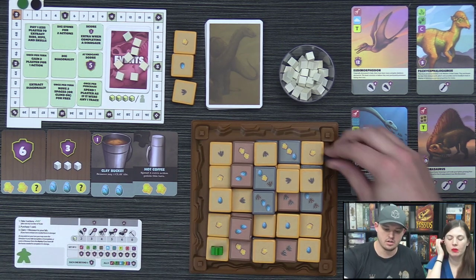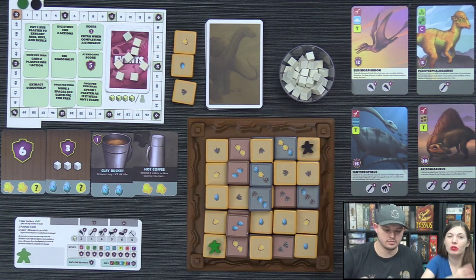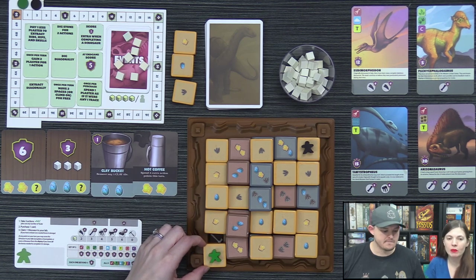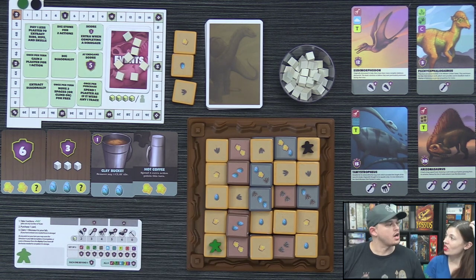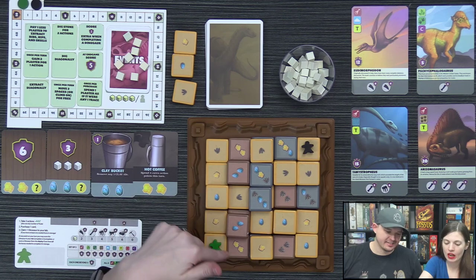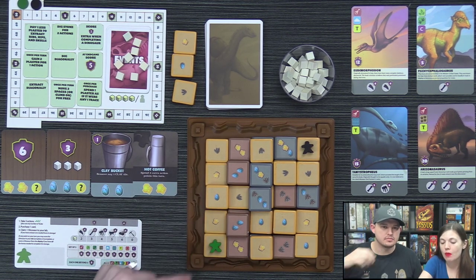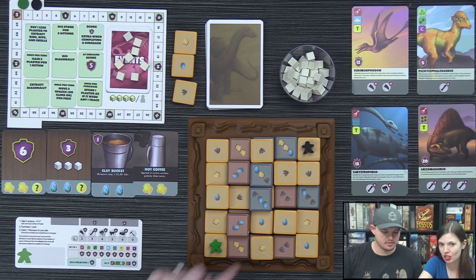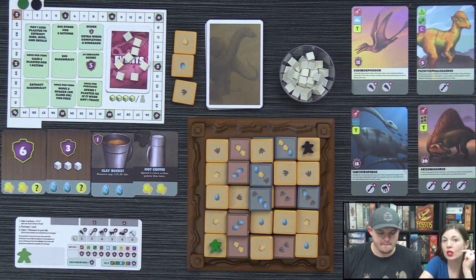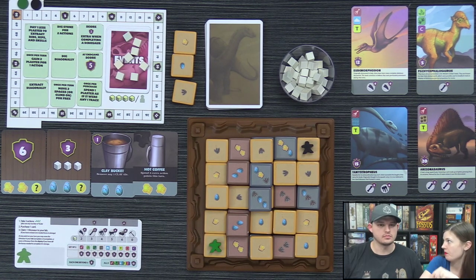You can move a tile orthogonally — sand costs one action to move, clay costs two, and stone costs three actions. You can't push something that's too high, and you can't push diagonally. You can also move your paleontologist two spaces for one action point, move diagonally, and pass through a spot that has another player — but you cannot stop in the same spot as them.